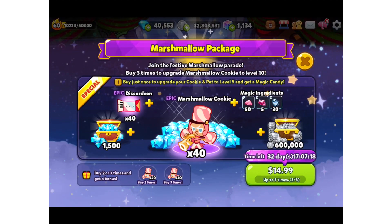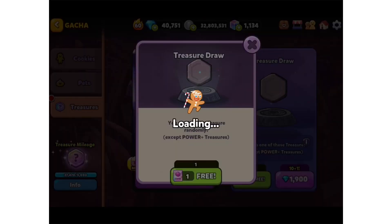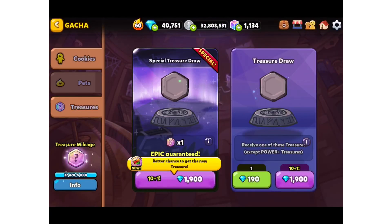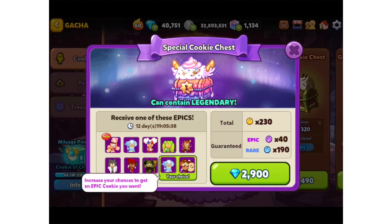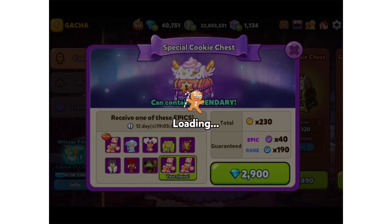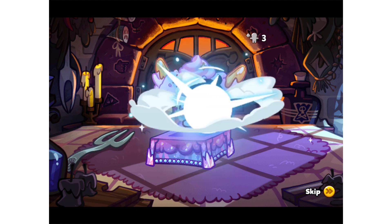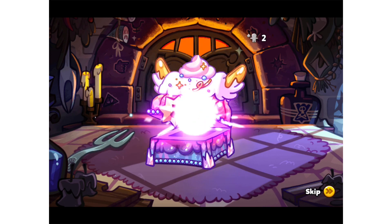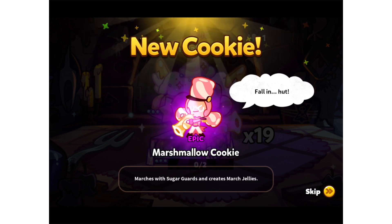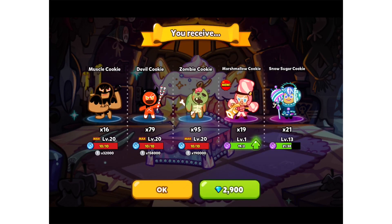This is super exciting! Now it is time to get our new cookie and our new pet, so let's quickly sneak through this treasure. Can we get the new cookie? Muscle devil zombie, come on - yes! We got Marshmallow Cookie! And Snow Sugar Cookie too - we got two festive cookies in that chest!